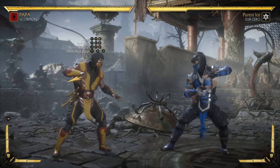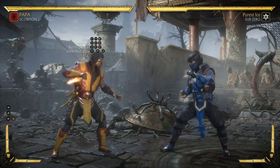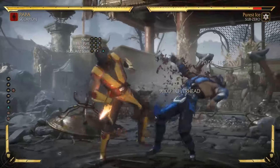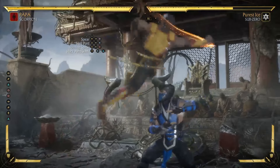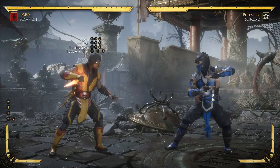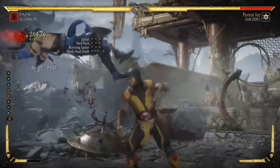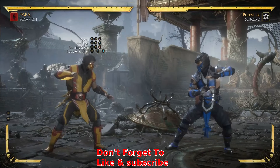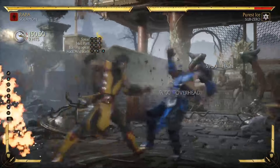Burning spear lasts quite a bit and is really helpful for this combo, so definitely make sure you have that on. Straight from that overhead, press circle for a kick — you need to do it pretty fast. Right after that, you need to do an enhanced hellport. It can be a little tricky if you don't do it fast enough.